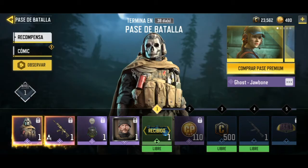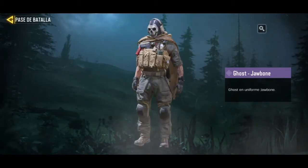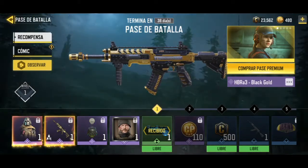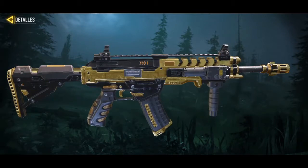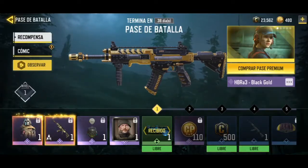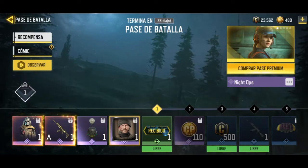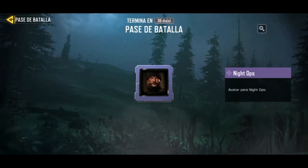The reward at level 1 is the Ghost skin — here you can see the Ghost from Modern Warfare. Then there's the HBRA Black Gold model, which is very beautiful, I really like it. We also have a Yabra and an avatar of Captain Price.